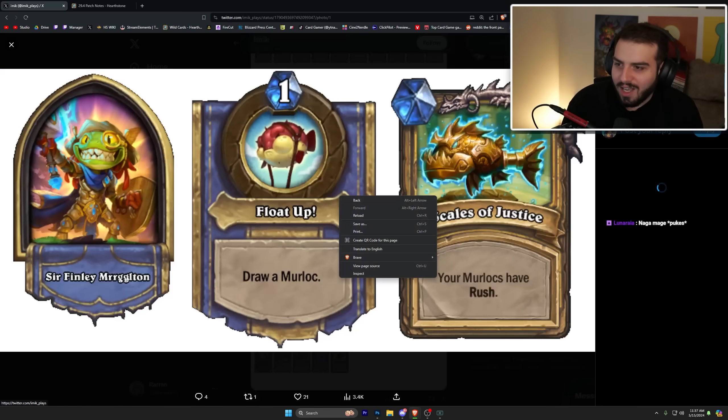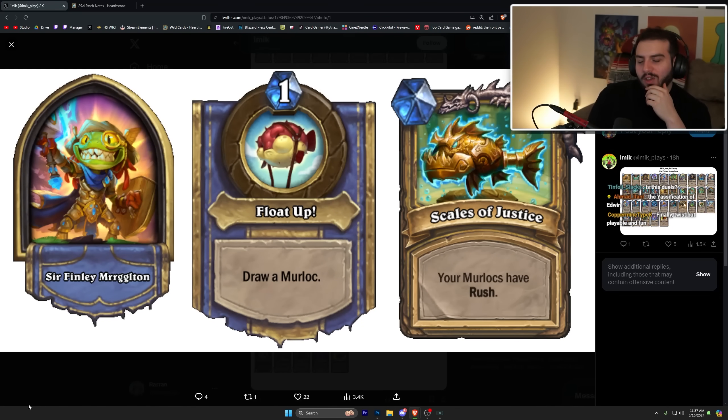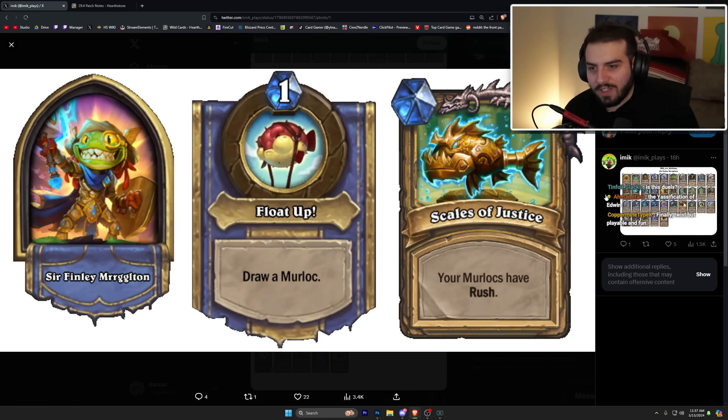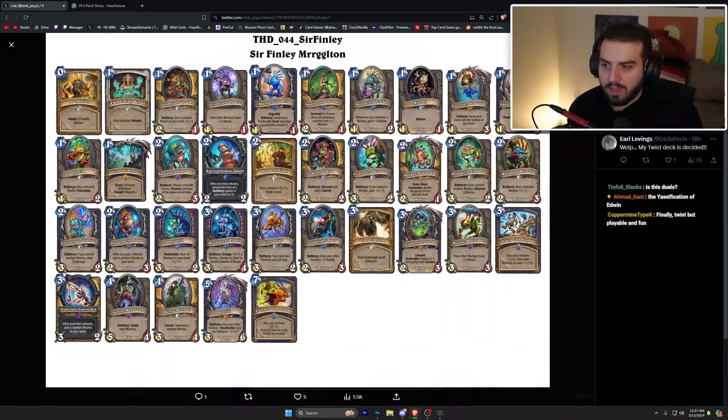Mergleton is one mana — draw a murloc; your murlocs have rush. Pretty self-explanatory. I think this one's actually relatively good because murlocs synergize really well together — though they didn't put the ten-mana spell in.